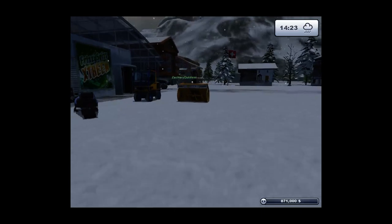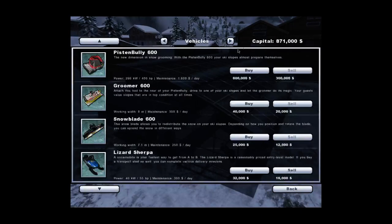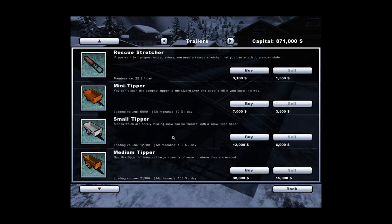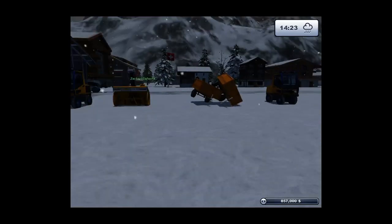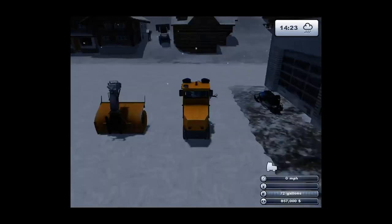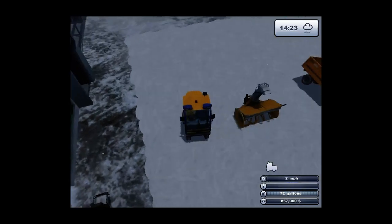I don't know. Cause you can hook trailers to the back of these Lynx. Go to trailers. Like the mini tipper? Or small tipper? We're gonna need the mini because nothing else will reach. So did two of them buy? Yes. Holy crap, and they're clipping. Beautiful! That looks exactly... beautiful, beautiful, beautiful.